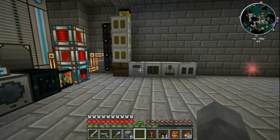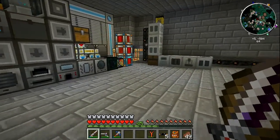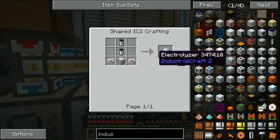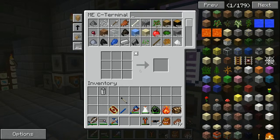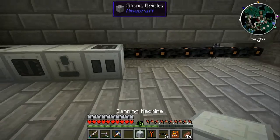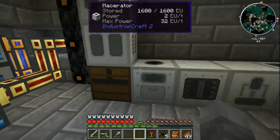We have a good line of machines now. We're going to set up automation for these shortly, but there's one more machine I want to make — a canning machine. There are actually two canning machines in IC2 which is a bit weird. Encode that recipe. That covers pretty much all the low-tier Industrial Craft machines. There's also the electric furnace which is basically a redstone furnace, but I don't think it's really necessary — there's a better one we'll get to probably next episode.